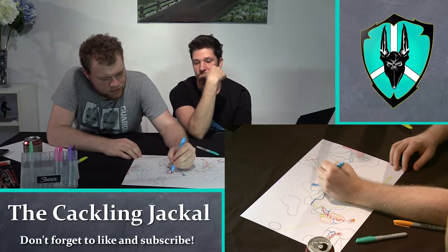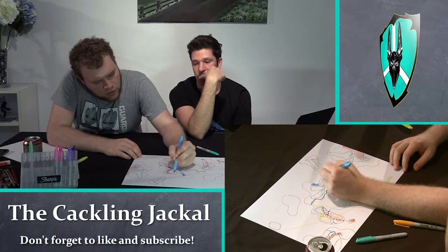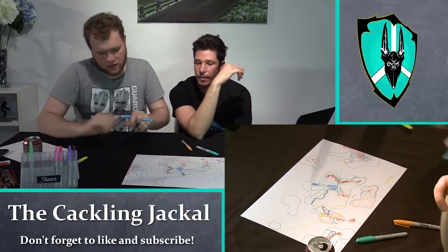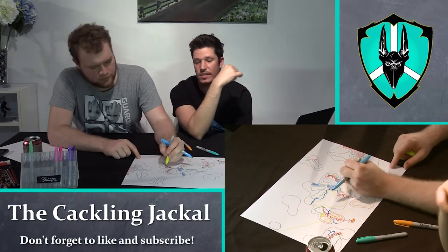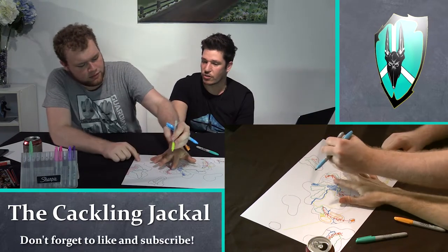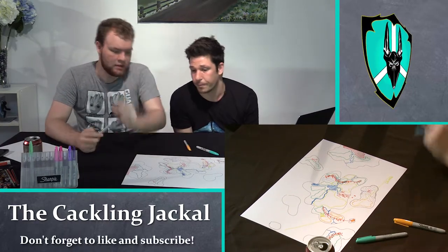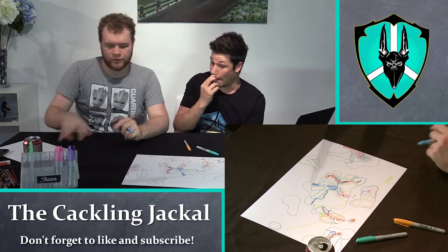I'll just sort of shade it rather than do a blob for it. So this is tundra. I reckon this is plains in here. Just from a logical point of view, how do we get tundra here with plains elsewhere? Probably we've got a story point. On the other side of the river, I reckon we just have a bit of plains there and it goes into tundra.